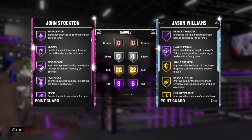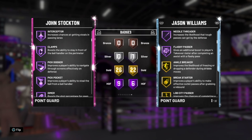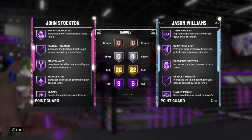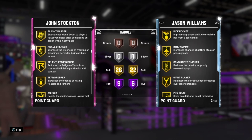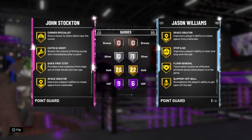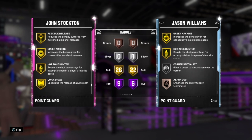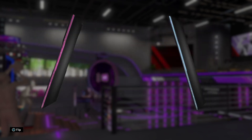Stockton's nine Hall of Fame badges are: floor general, passing maestro, needle threader, giant slayer, interceptor, clamps, pick dodger, pick pocket, and dimer. The most important ones are dimer, pick dodger, clamps, and interceptor — you need to pick off those passes and guard in pick-and-roll situations. Pick dodger is the most important for offense along with dimer. He also comes with 26 gold badges including: angle break, off ball, bail out, catch and shoot, quick first step, space creator, stopping gold, unpluckable, mental belief, green machine, hot zone hunter, quick draw, and range extender. No steady shooter though.